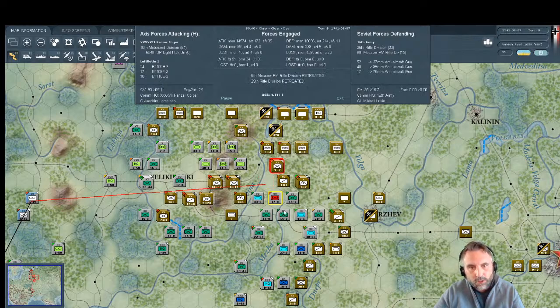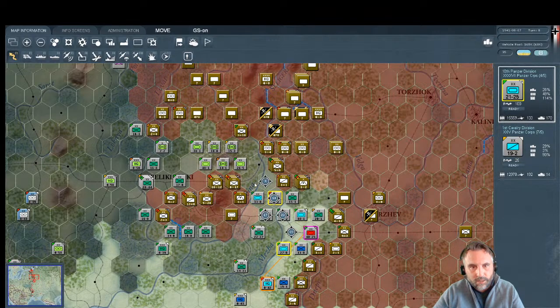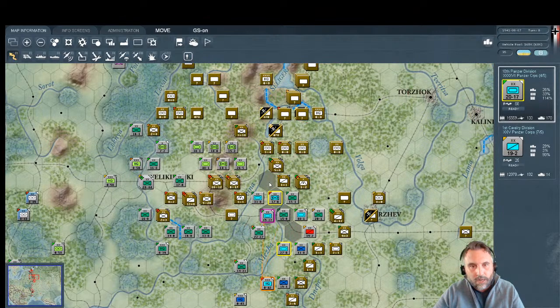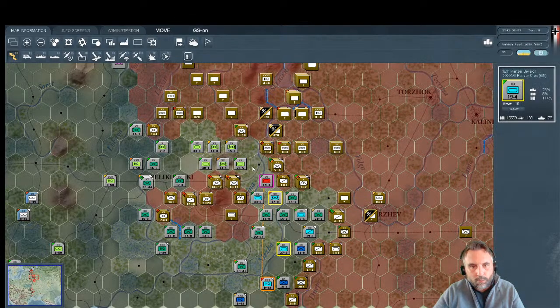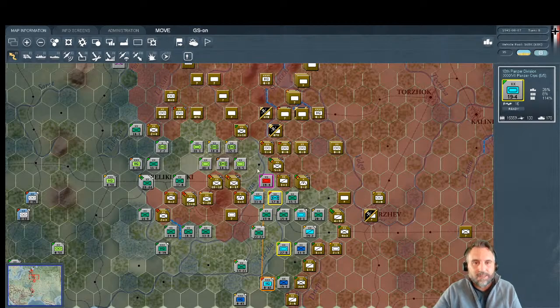If we can get this panzer division through here that would set off a celebration at OKH. And — he just can't quite get there, but we are rubbing right up next to the rail. I think that breaks the rail — they can't use rail when there's an enemy force right next to it. Now we've got two-hex deep zone of control with two panzer divisions.